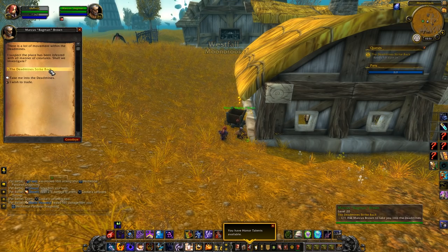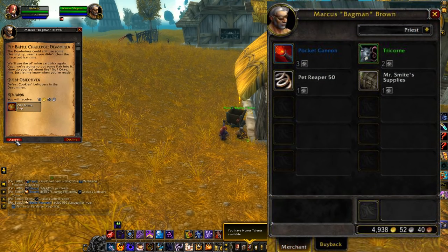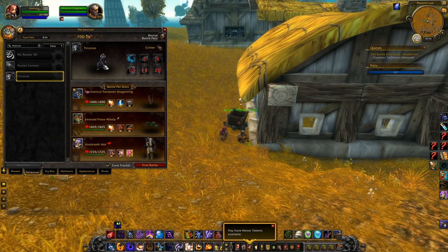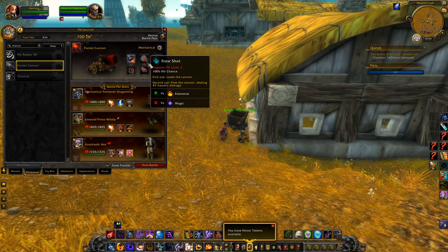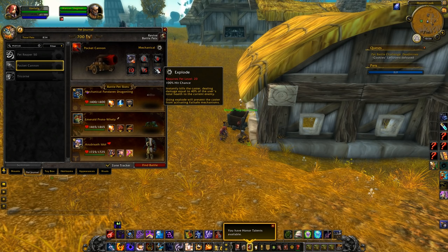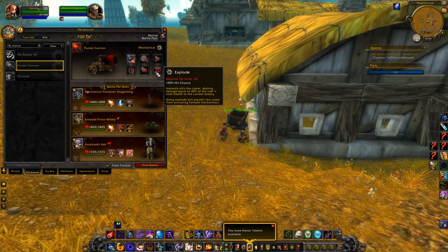Like with the Wailing Caverns, after your first run you can repeat it once a week for some special goodies. Your weekly Deadmines challenge gives you a bottle cap, which you can save up to trade with Marcus for three new pets. It'll take you six weeks to get all three, and then you can get a bag with pet charms and supplies if you continue after that. One bottle cap gets you a Pet Reaper 50 — a little mech with the faux reaper model. Two caps gives you Tricorn, a rat with a hat. Three caps gets you a Pocket Cannon with a variety of cannon shot moves, extra plating, and Explode. These pets are not cageable, so you'll need to do the dungeon to get them. If you're looking for extra pets to counter the backline, focus on beast damage, flying damage, and magic damage.